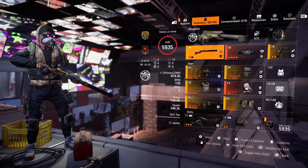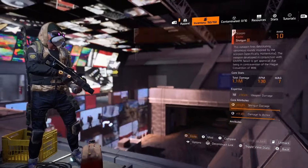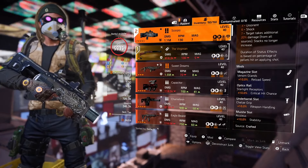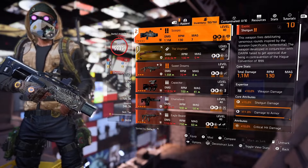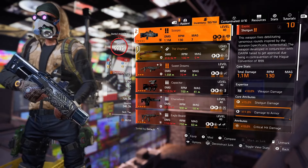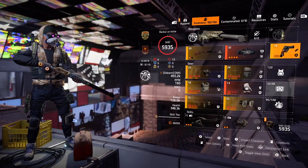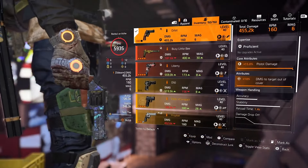For the second weapon, you should use the Scorpio Shotgun. It's extremely powerful — you can deal lots of damage, apply multiple status effects, and with full stacks applied you can increase your DPS by 20%.